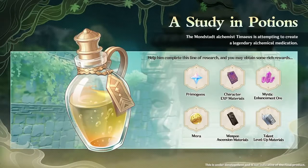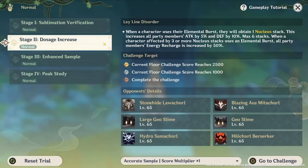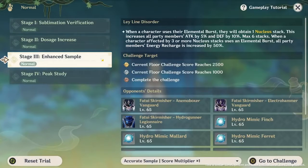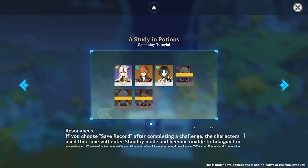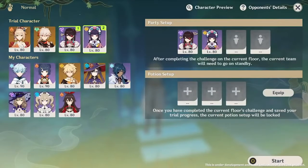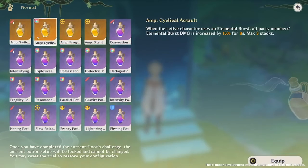The next event is called the Study in Potions event. This is going to be a combat-based event. The special thing about this event is that once you complete an area, your characters are going to essentially be put on hold for a while. After you select your team, you'll also be able to select three potions to help you through this event.